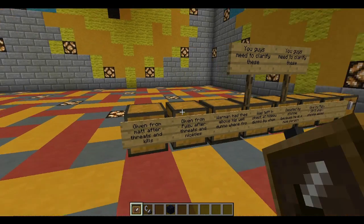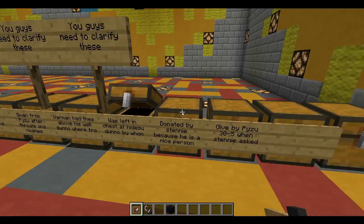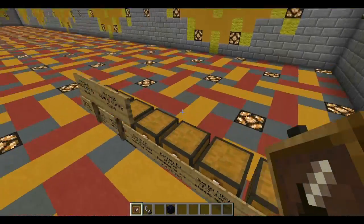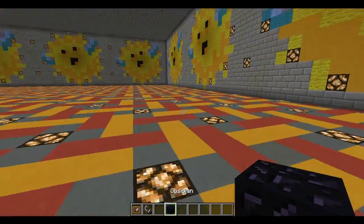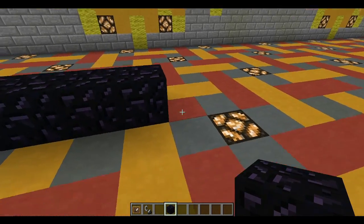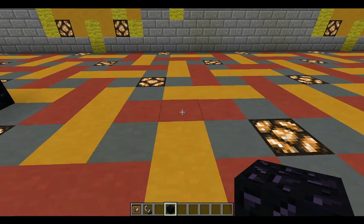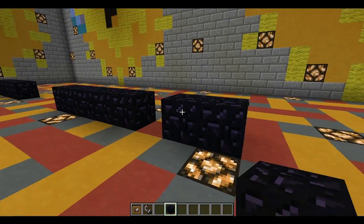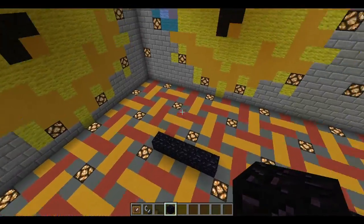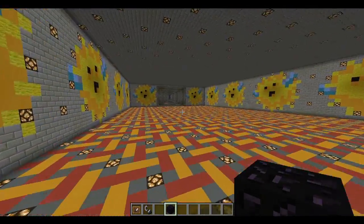This is all the pufferfish we got. I donated a lot of them. We were planning on making little monuments for each pufferfish we got with a little reason for it — like one, two, three, four, five — probably out of stone, with the pufferfish in an item frame and then a little explanation of where we got it and what we did to get it.